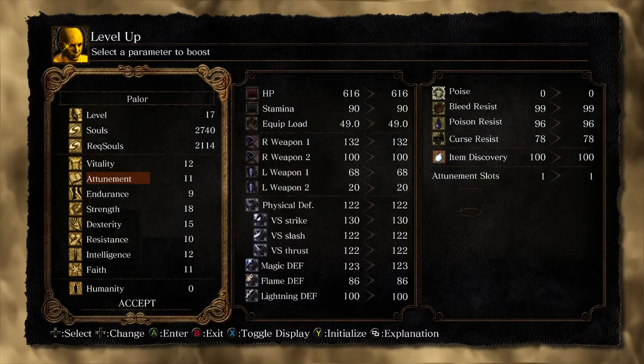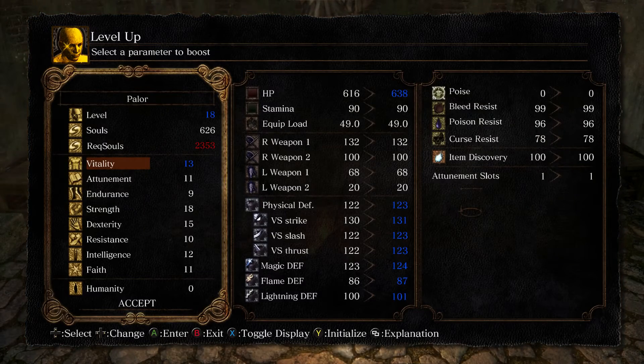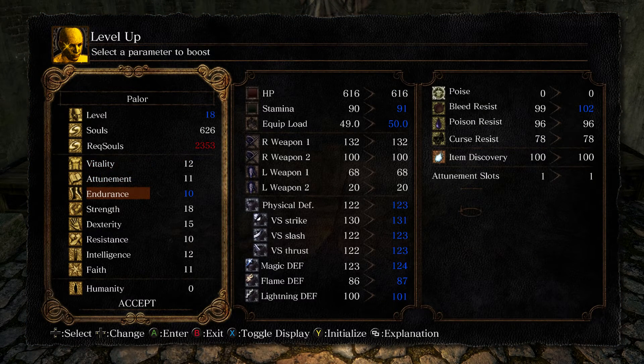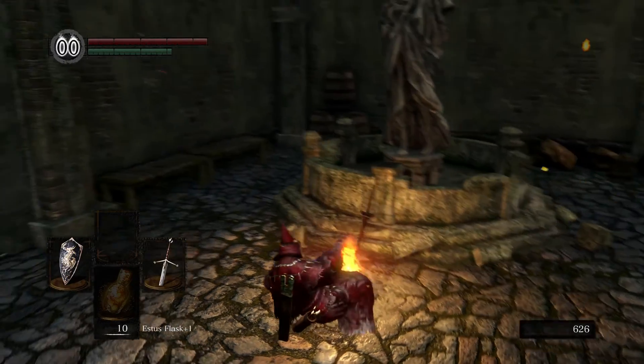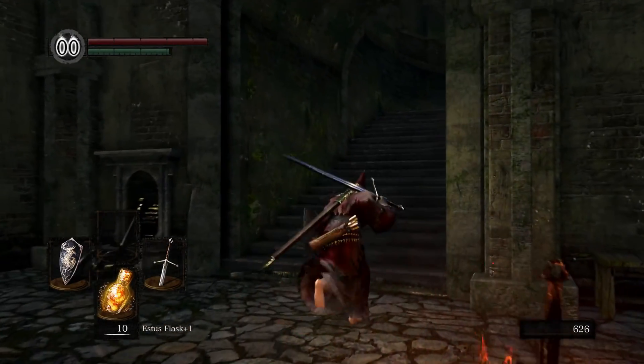Do we have enough for a level up? We do. So let's go ahead and start dumping a little bit into vitality. Actually, let's bring our endurance up — we want to get our endurance and vitality both to about 15, maybe 20. Continuing on.